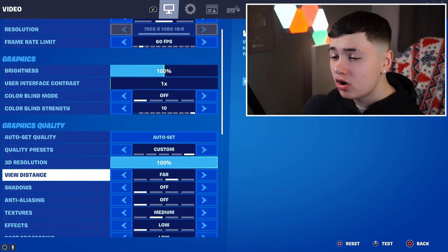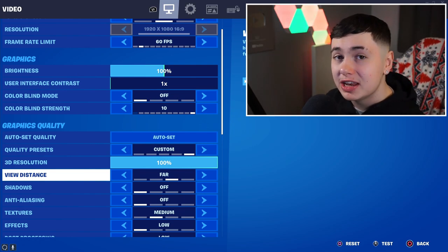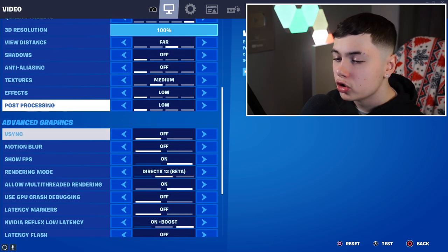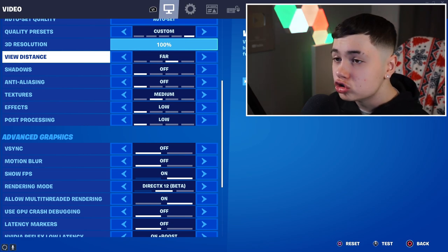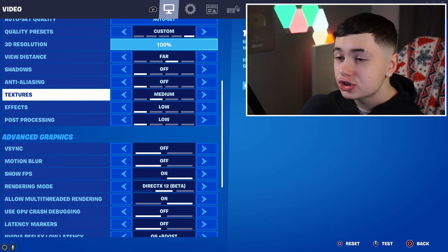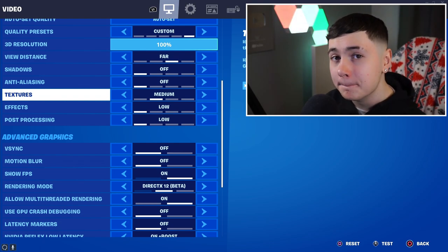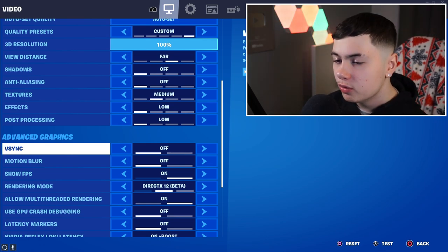For graphics quality settings: put view distance on far — this is so you can see builds that are really far away, which is best if you're an aggressive player that wants to go and eliminate everyone. Shadows off, anti-aliasing off, effects low, post-processing low — all these options are drastically going to decrease your FPS and drastically increase your input lag. Textures mode is at medium, as it affects your FPS and input delay — it's your best bet to put it on medium.